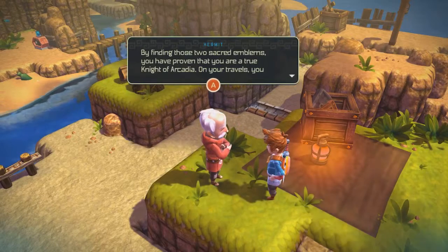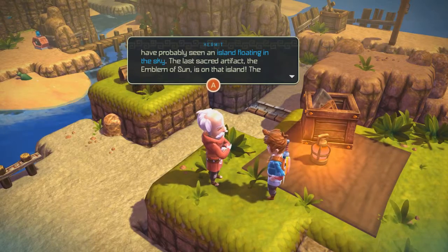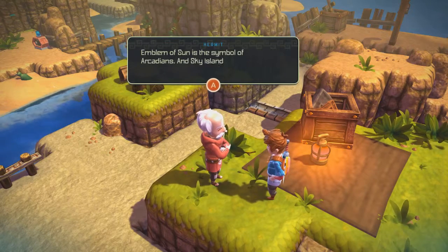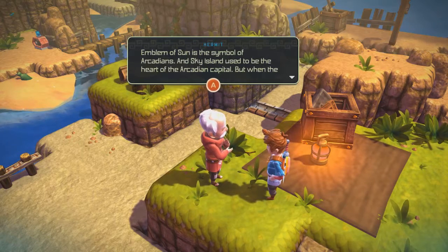By finding those two secret emblems, you have proven that you are a true knight of Arcadia. On your travels, you've probably seen an island floating in the sky. The last secret artifact — the emblem of the sun — is on that island. So I was right. The emblem of the sun is a symbol of Arcadians, and Sky Island used to be the heart of the Arcadian capital.